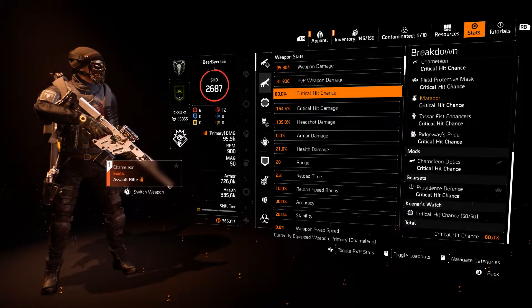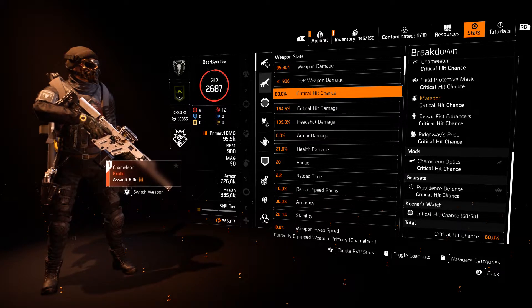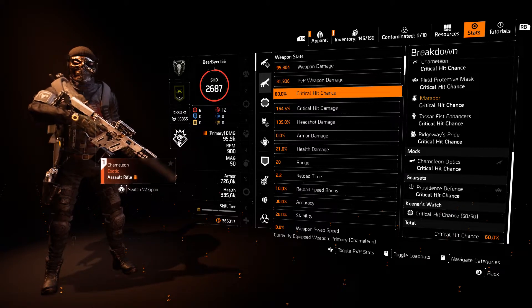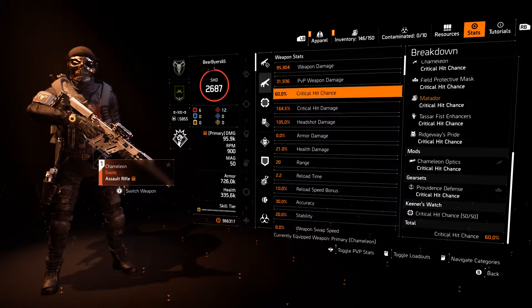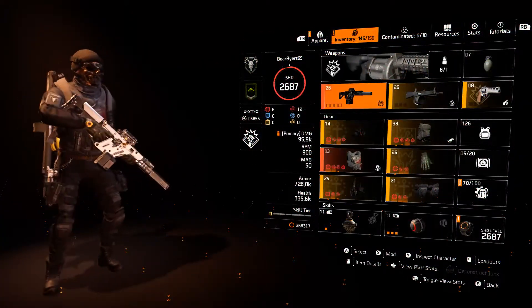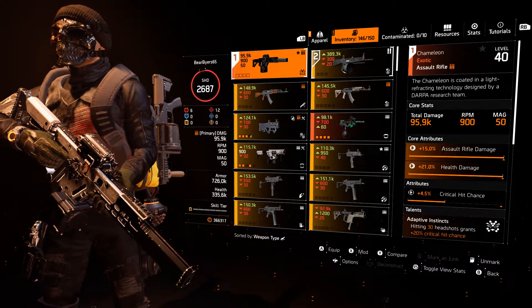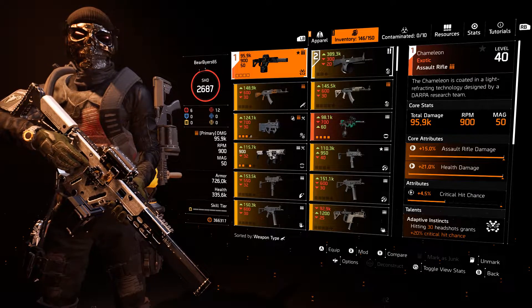We're getting 10% from the gear set, 10% from our watch, and 15% from the mod on our Chameleon. Right there we're getting 35%, so we only need 25% more. You can see the Chameleon itself is giving us 4.5% crit chance — and it's exotic so we can't change that.